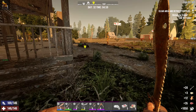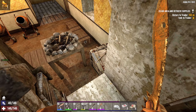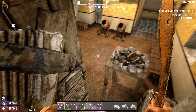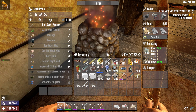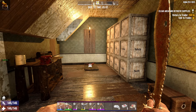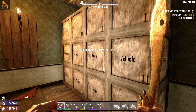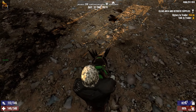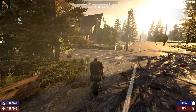Hey everyone, this is Ice Heart, welcome back to Seven Days to Die. We've got a few zombies outside the base first thing in the morning. Where are you? You've been making a ruckus all bloody night. Why are you standing right by my base? Okay, that's you taken care of now. I heard a wolf somewhere as well.